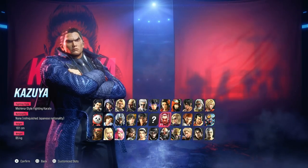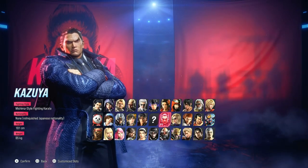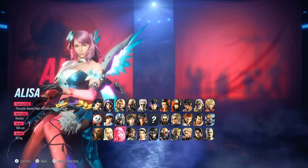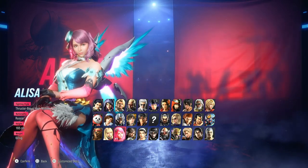So far I've gotten Kaz, Yoshi, and Deviljinn to yellow ranks, so next up is Alisa. But I have no clue how to use Alisa at all, so we're going into practice mode to learn.